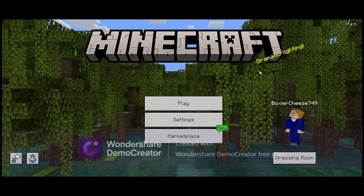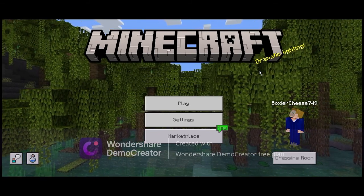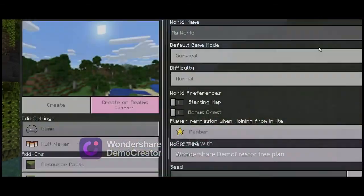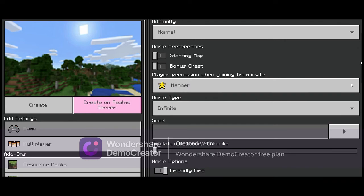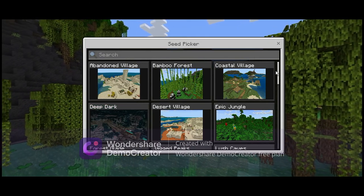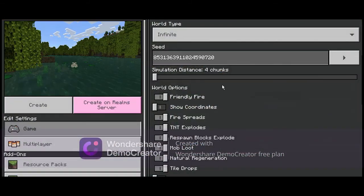Hello guys, and welcome back to another video. Minecraft just got a new update called the Wild Update. It basically has a new place called the Deep Dark, a place called the Mangrove Swamp, a thing called a frog, and a few new blocks. Make sure to subscribe if you haven't already, and let's get into the video.